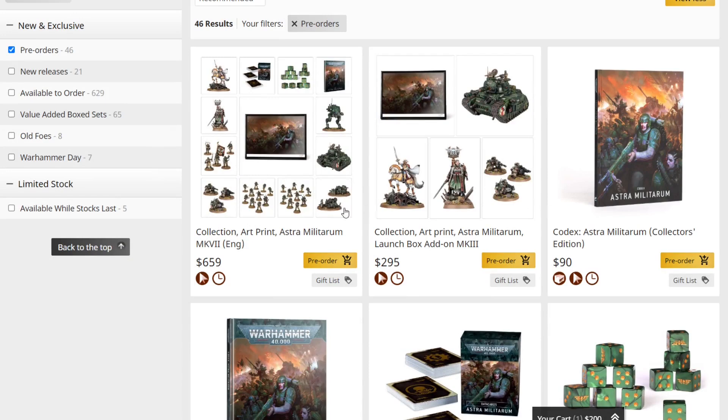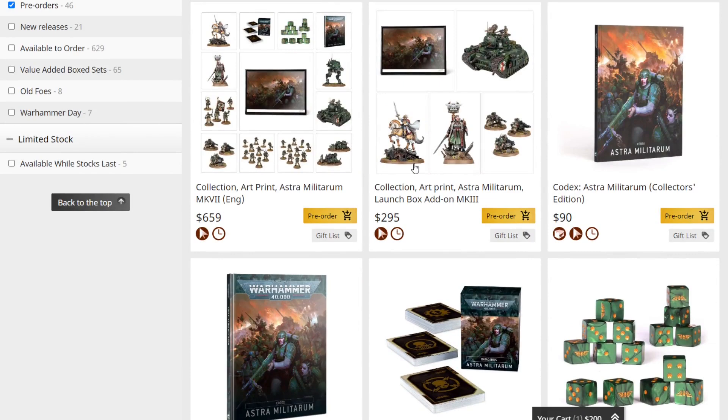Going back to look at the $659 bundle: it's two infantry squads, one veteran squad, the cards, the codex, two field ordinance batteries, and the sentinel. The only thing you'd be missing if you spent that extra $200 is the dice, so for $495 you'd basically have $164 left to spend on dice and get the exact same stuff. The only difference I can find is the codex cover — the special edition cover exclusive to Cadia Stands versus the regular cover in this bundle. Be very careful; this is definitely the most suspect bundle we've ever seen.